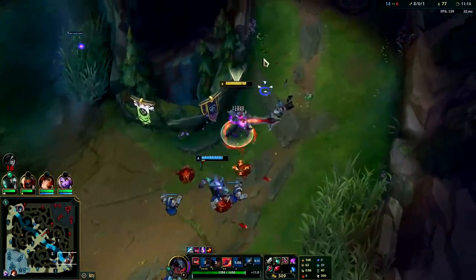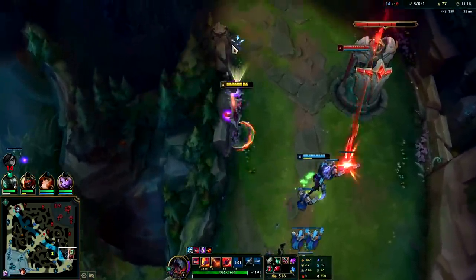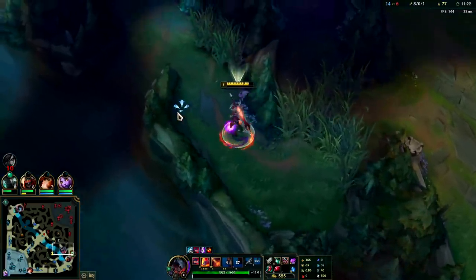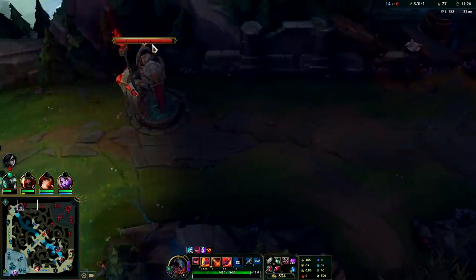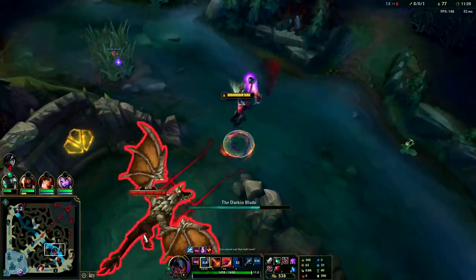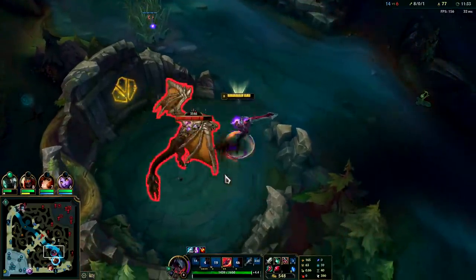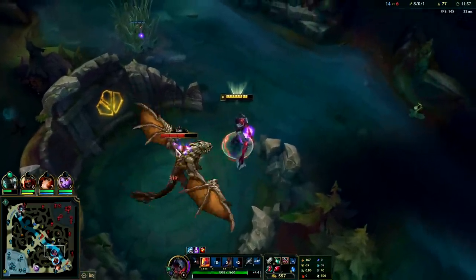You want to lay your Herald before the 14-minute mark — you want to lay it once there's about two and a quarter plates left. You can get over that medium wall there. Just go for the dragon. Once it's at two and a quarter the Herald can one-shot the turret, otherwise it's just not really worth it. You want to get first turret with it and get turret plates — you don't want to use it to get just two turret plates on its own, that's not a very good use of it.